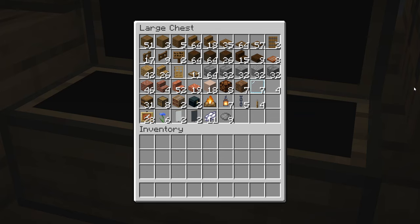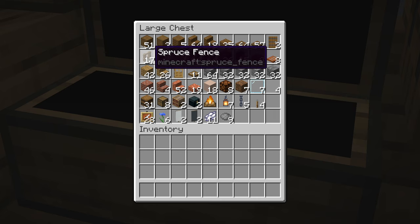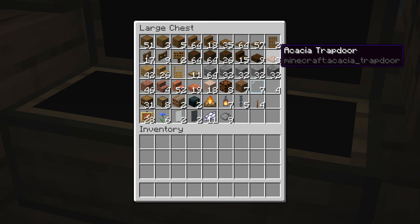If you're making this in survival then here is a full materials list of all of the items that we're going to be using in today's build. Along the top two and a half rows we have all of the different wood types, which is a lot of spruce, quite a lot of dark oak, a little bit of oak, and we also have some acacia trapdoors.